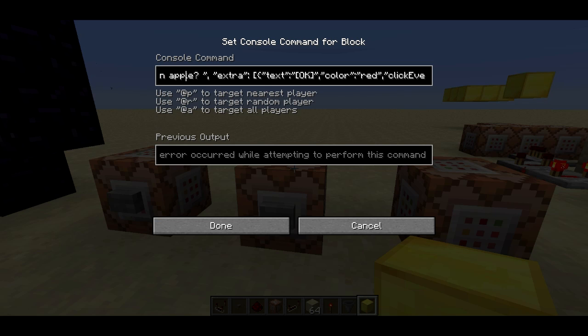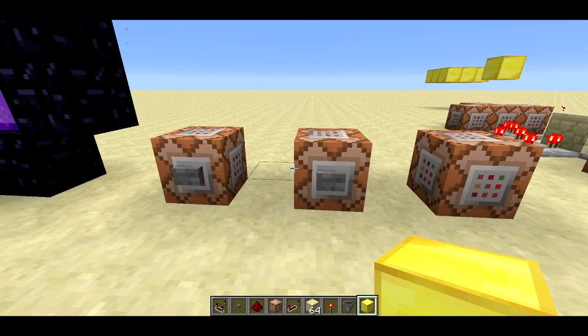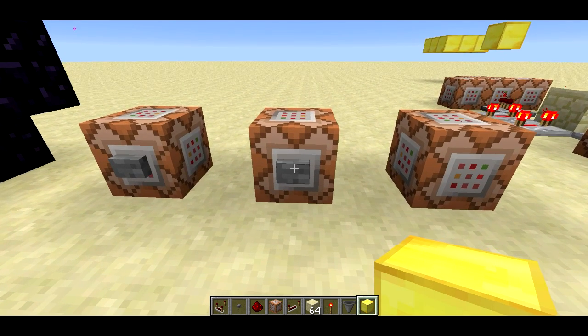There's also a new tellraw command — slash tellraw — and it types text in a format called JSON, which is used in JavaScript. This is a command that does something you couldn't do before.